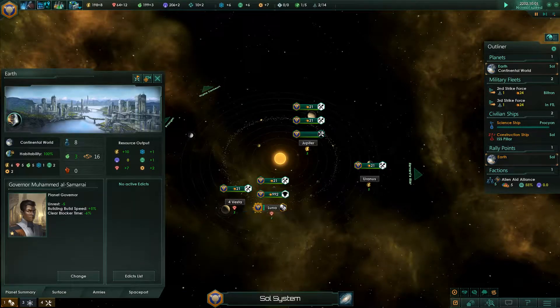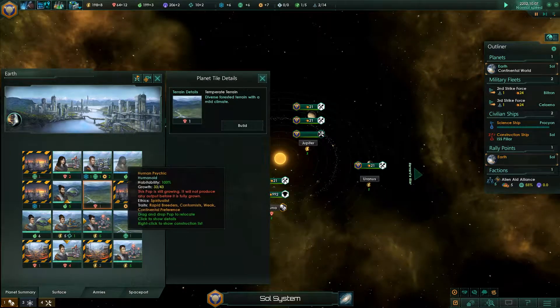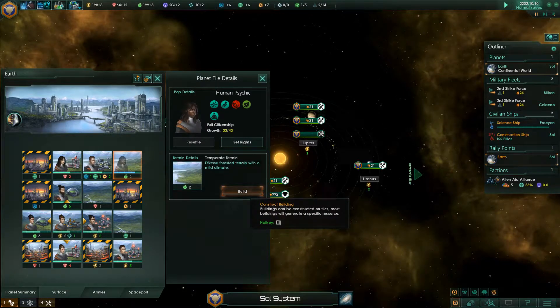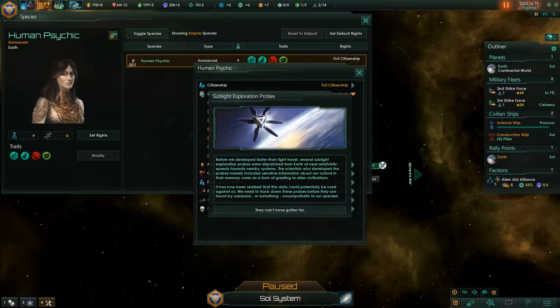On the planet itself, on the surface — citizenship is full. Living standards: decent living standards. Situation log updated: before we developed faster-than-light travel, several sublight exploration probes were dispatched from Earth at near-relativistic speed towards nearby systems. The scientists who developed the probes naively included sensitive information about our culture in their memory cores as a greeting to alien civilizations. It's now been realized that this data could potentially be used against us — we need to track down these probes before they are found by someone unsympathetic to our species.